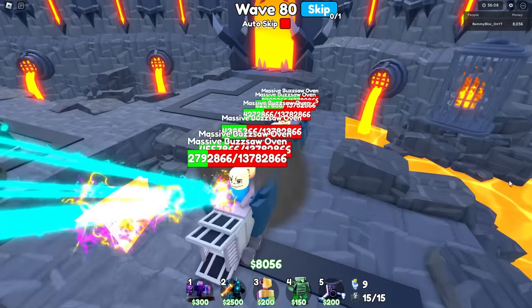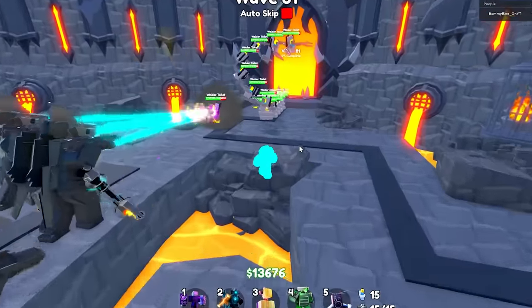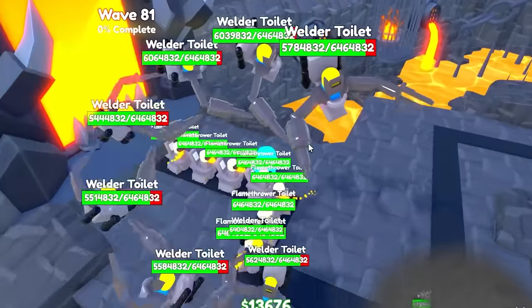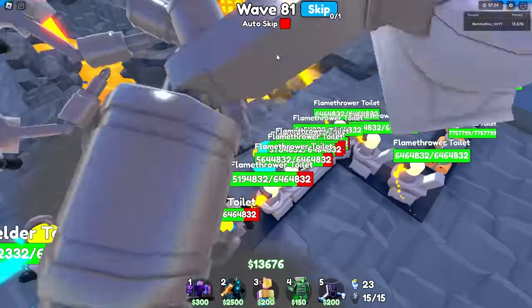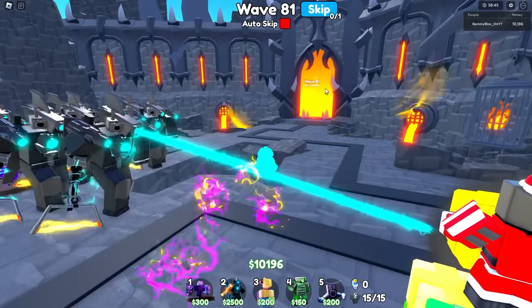I like how the boss dies before anything else. Apparently wave 81 also has a welder tornado — the things you learn when you actually play this game. Does the explosion radius hit vertically? I guess it does — this guy's getting hurt up here.